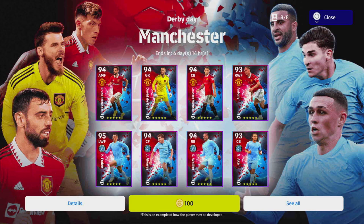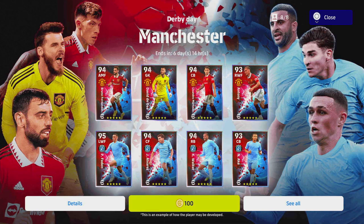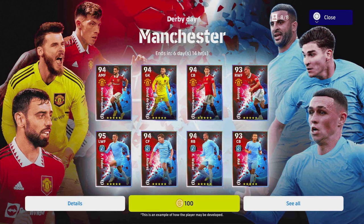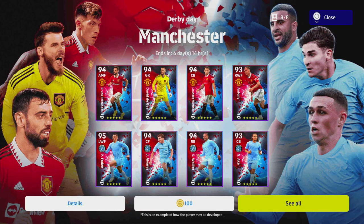Welcome back to another player review. Today we're taking a look at the Derby Day Manchester United and Manchester City player pack. It's got four players from United: Bruno, Anthony, De Gea, and Martinez. City has got Foden, Alvarez, Walker, and Ake. It's a fairly unusual pack — four players each. They'll probably add more of these over time, like Barca and Madrid derby days. There are some good players here.